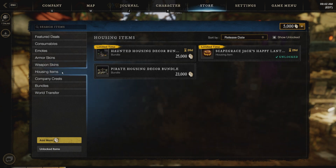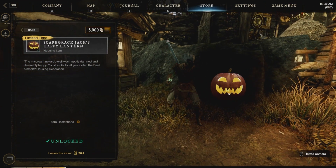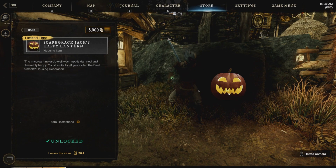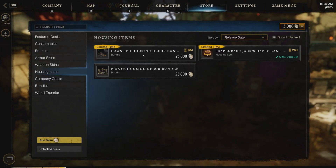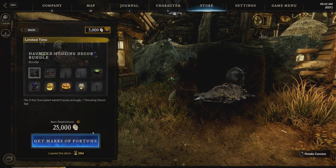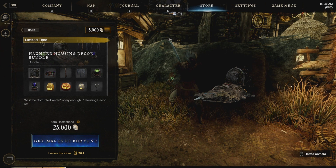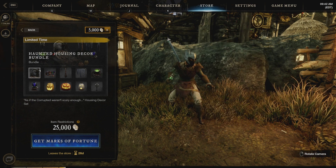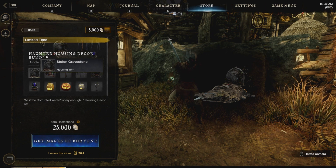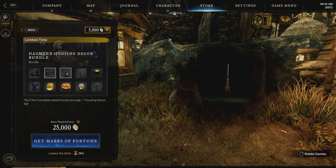And let's go down to the housing items. Now this one, as you can see, is free — that's a little jack-o'-lantern. So that's pretty awesome that they gave that to everybody for free. And of course we have our haunted housing decor set. This is of course the most expensive item in the shop for $25,000. All housing cosmetics — you can put this little doodad in your yard. That's the stolen gravestone. Then you have your potion maker's kit to set on your tables.